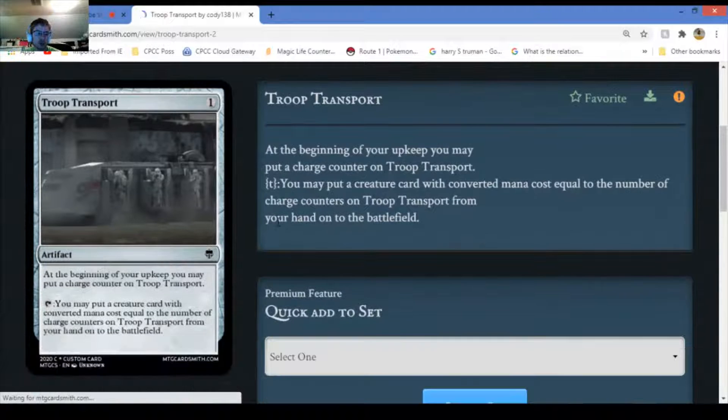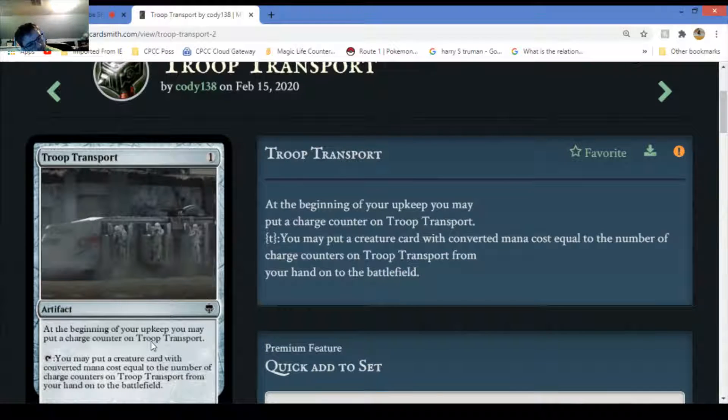Troop Transport - at the beginning of your upkeep you may put a charge counter on this card. If you tap it you may put a creature with converted mana cost equal to the number of charge counters on Troop Transport from your hand onto the battlefield. Interesting. Probably common. On a scale of one to ten, nine. There's one thing that could be improved about this card.